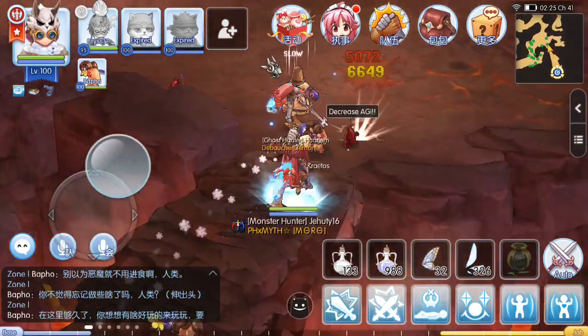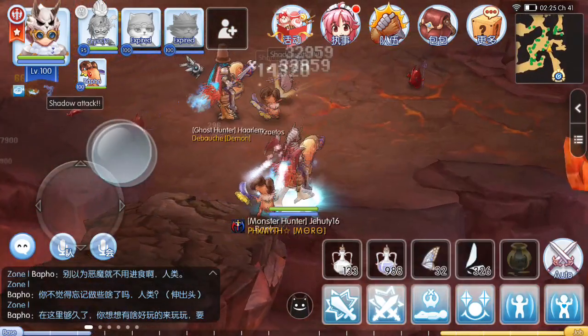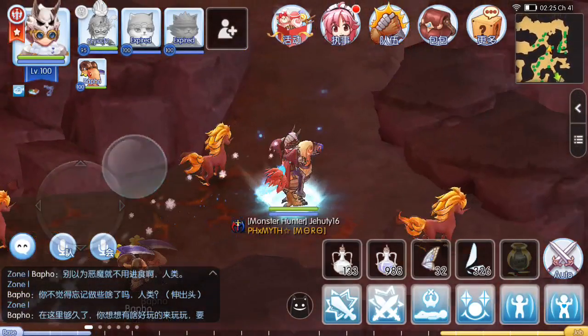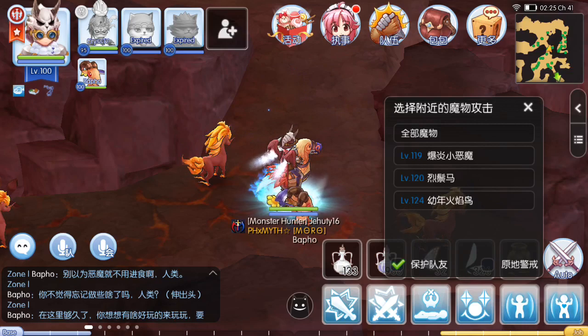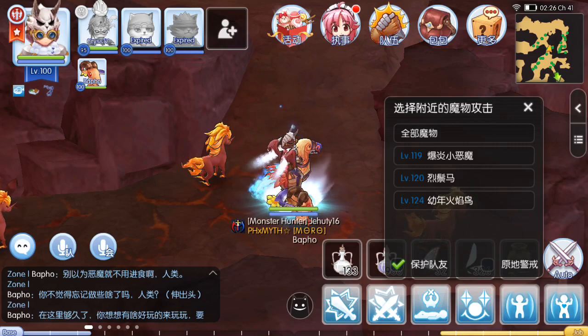We're gonna hunt the Red Nightmare — I'm not sure of the exact name yet — but it's level 120 and this is where I'm farming right now. The respawn rate is really good; they just keep on respawning quickly and I can kill them easier with the current set that I have. This also gives a lot of zenny and experience.